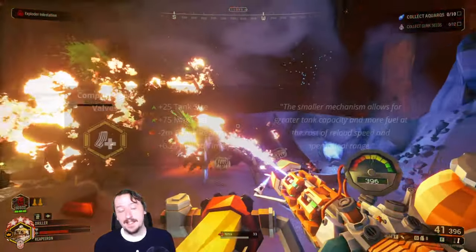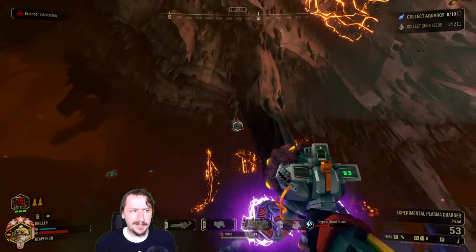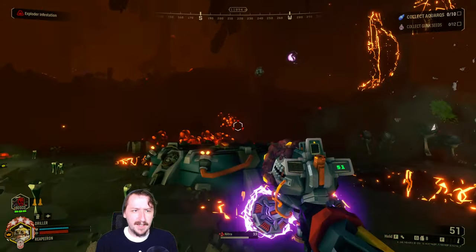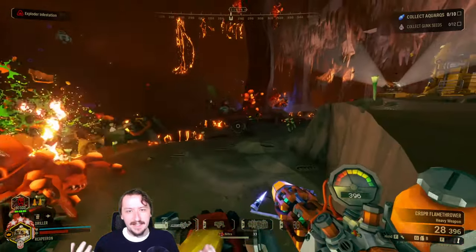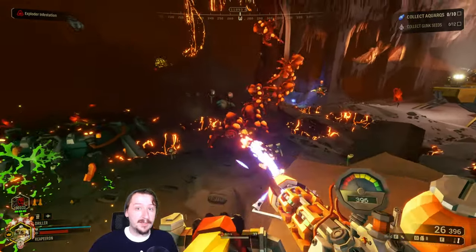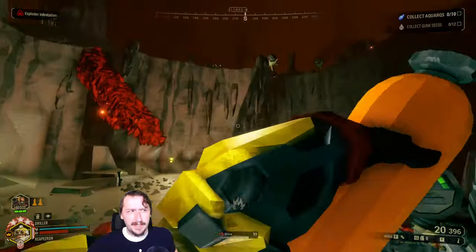For a primary weapon with Magnetic Cooling Unit, I decided to pair it with Compact Feed Valves for the Flamethrower — a very simple overclock that's basically a straight upgrade giving you a lot more ammo. You get slightly shorter range, but that doesn't matter — you can just go with longer reach in tier one and you've made up for it. The Flamethrower will just carry you as a weapon throughout basically any mission.